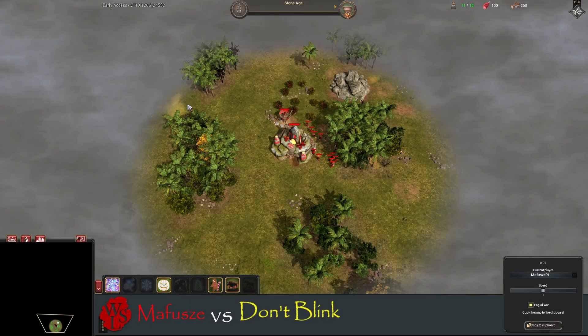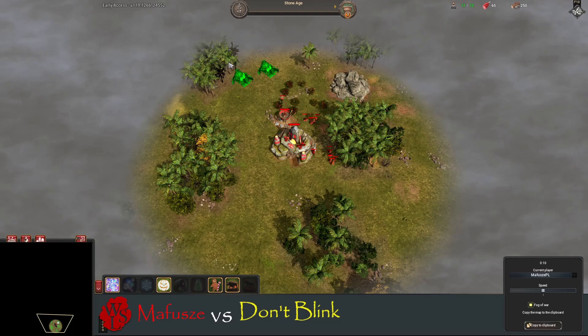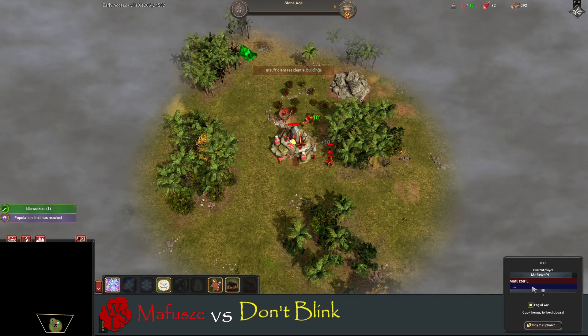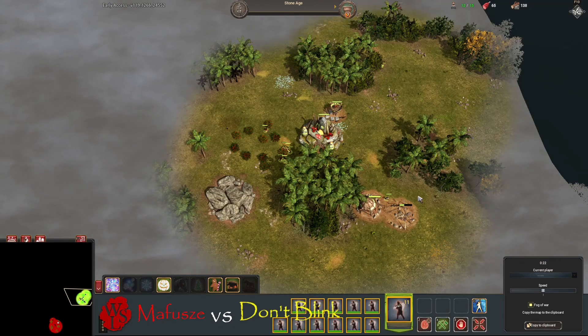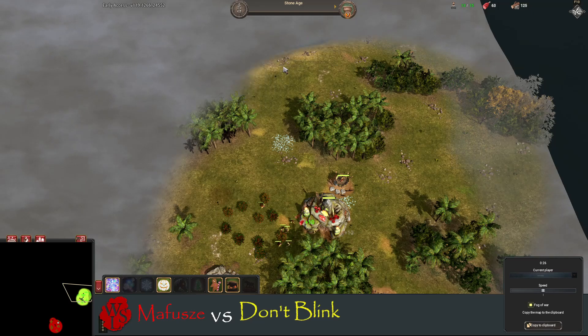Welcome back to another episode of World War. In today's battle we have Mafusha, the Polish Gladiator, in the red in the bottom middle, and he's going to be up against a Chinese player over on the right in the yellow who goes by the name Shrimp and Pig Heart Don't Blink.